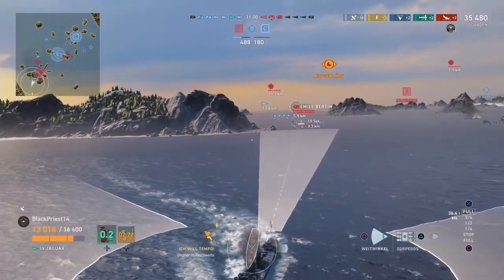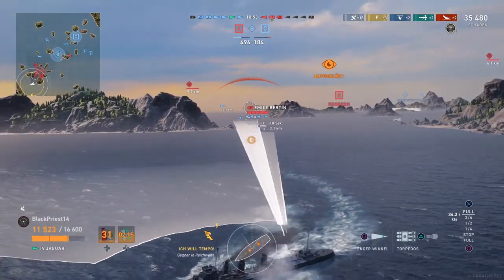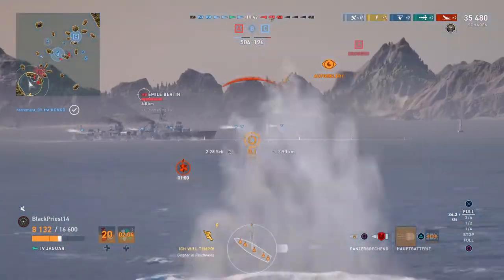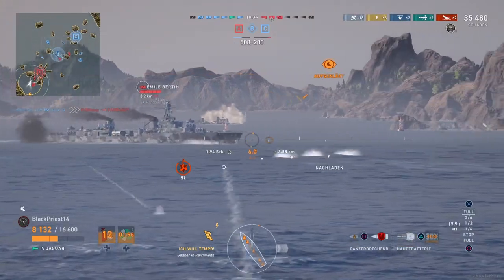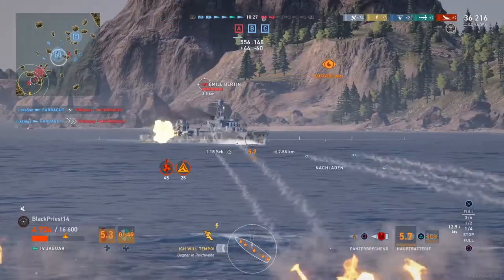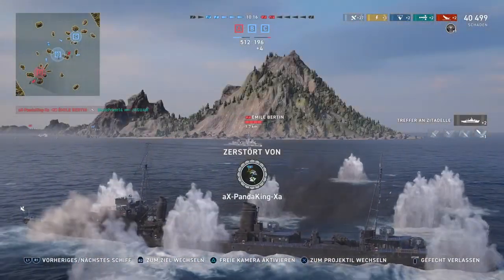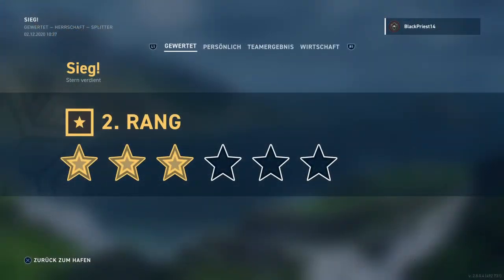Unfortunately I'm too slow to get away because the Emil is heading my direction at full speed. I'm just trying to get some torps into the water and then he's going to shred me. I tried getting AP loaded in case he broadsides, but he's cleverly coming nose-in so my AP doesn't do damage. This is clear — I'm going to die here. But the enemy consists of only 2 ships; we kept the cruiser far away from the cap points and he doesn't play a role in this game anymore. That's why we're going to win.